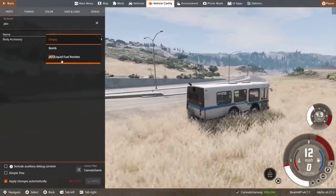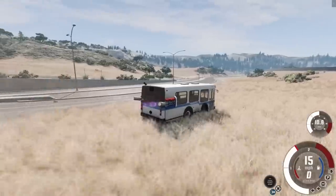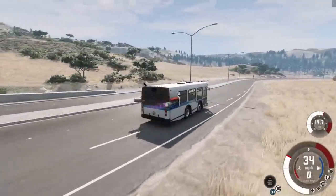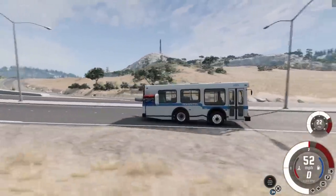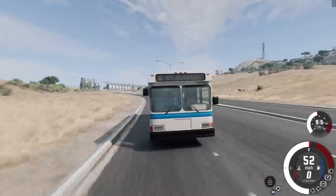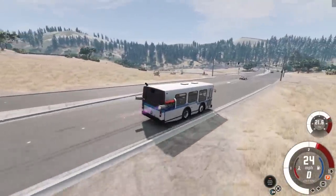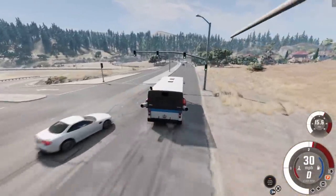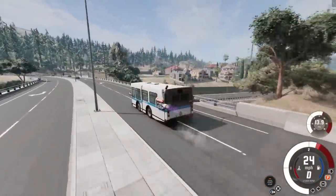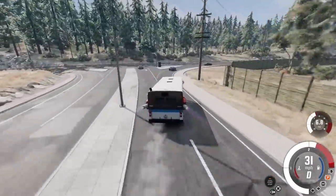There's actually a body accessory for a bomb — is that always been in there? And it sticks the Jados on right! So we have a minibus with Jados — this is definitely a combination. I'm not 100% sure I've got all the parts right, but for the most part we've got the bus chopped down the way it's supposed to be. The cops are angry — we're gonna use the cute little bus to do a police chase.